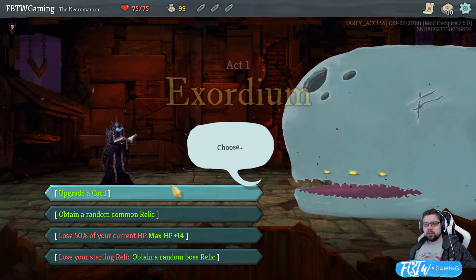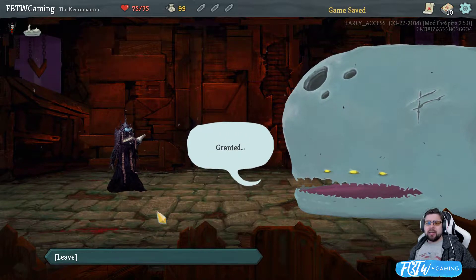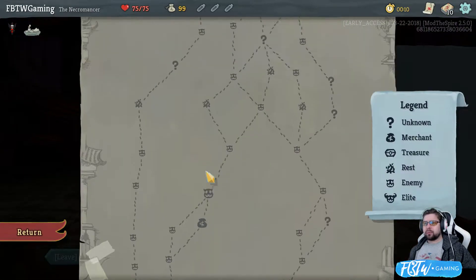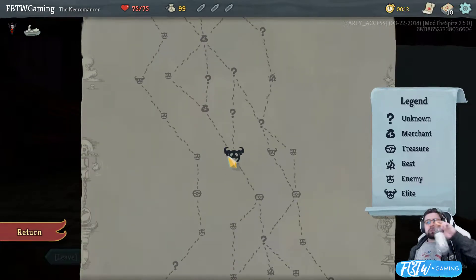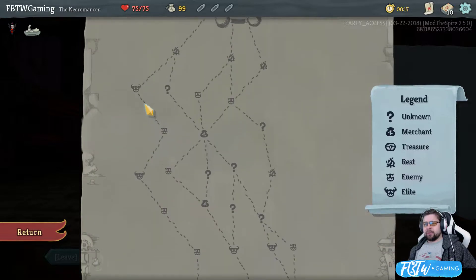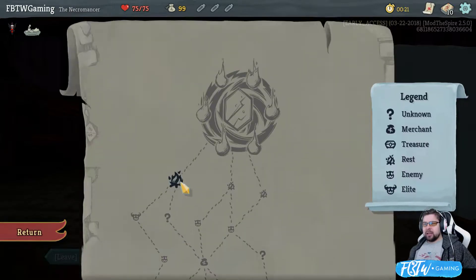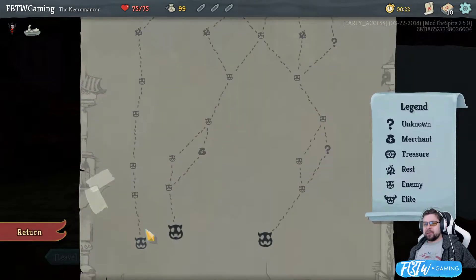Greetings. Obtain a random common relic. That's okay. The first elites are right here and here. Is there a second elite? Yeah, that's right there. Okay, FB. You're committed now.